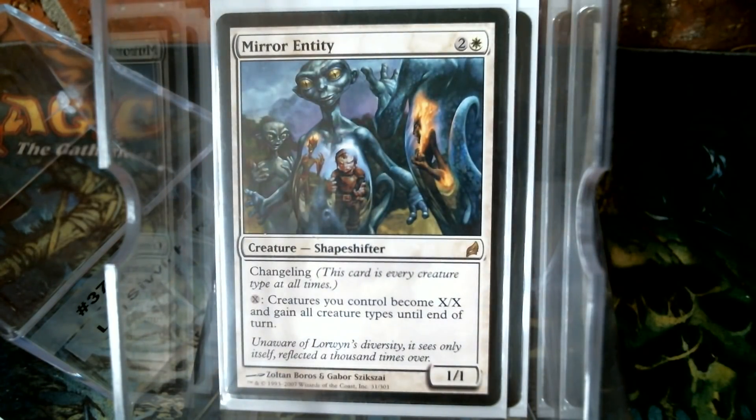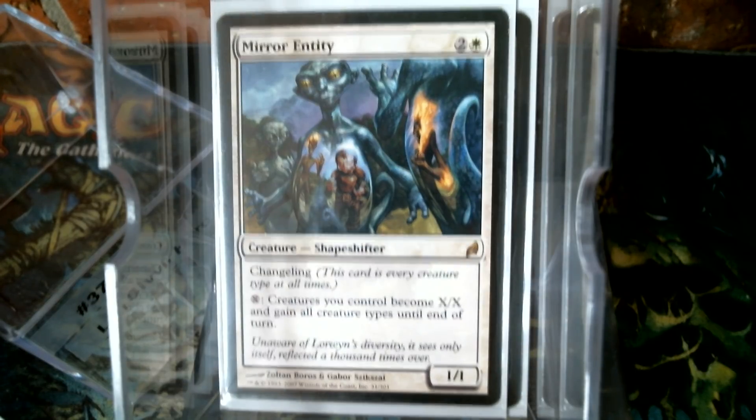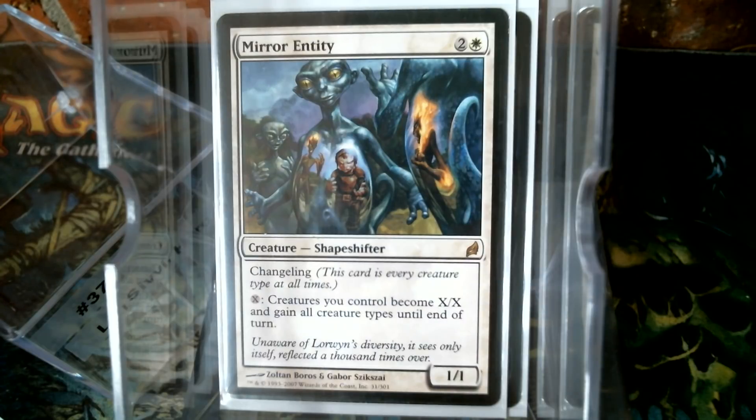The only changeling Rebel I'm running is Mirror Entity because, while Avon did have flying and I thought about that, Mirror Entity is the real deal, especially for a tribe that needs help. Because the Rebels — you didn't see a Rebel champion in there because they never made one. So we've got to do that on our own.